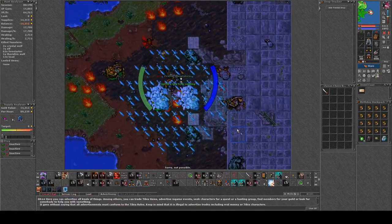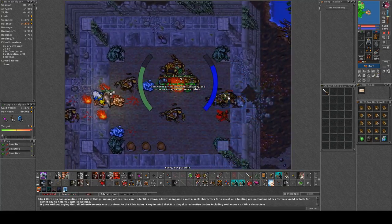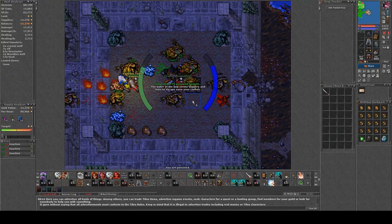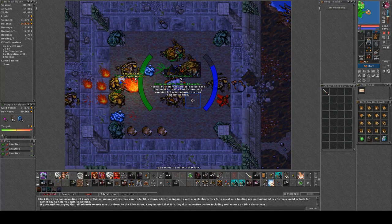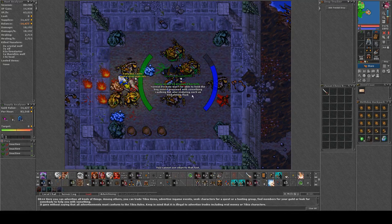The first step is when you get to the spawn: get your prepared bucket and use it on the bog water. You get a new kind of bucket with bog water in it, and that's the way you're gonna turn the fire down. I put both the prepared bucket and bog water bucket into hotkeys and the taskbar to make it easier.